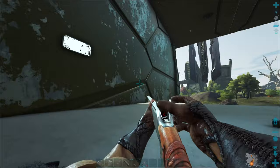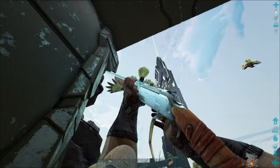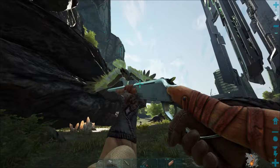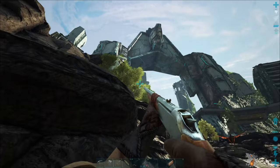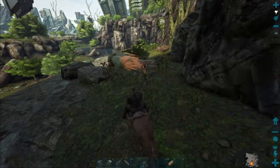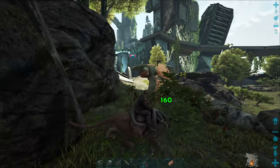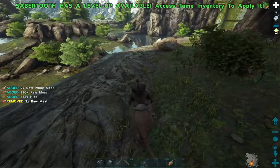There he goes! Let's get a couple more before he gets too high. I totally missed that one. Come on buddy, drop over here - this is a good spot. Surprised I haven't seen any raptors out here. There he goes - how do we get up there? Might be able to right over here. Oh it's the other one - a level 15, that's good! Kill him and get the prime meat.